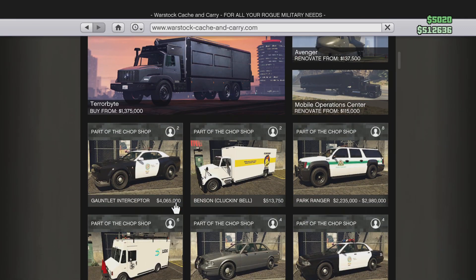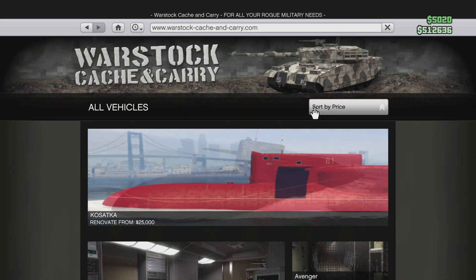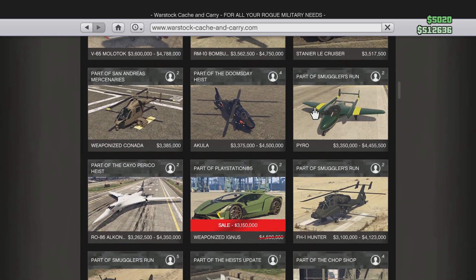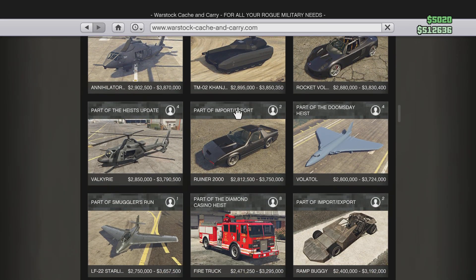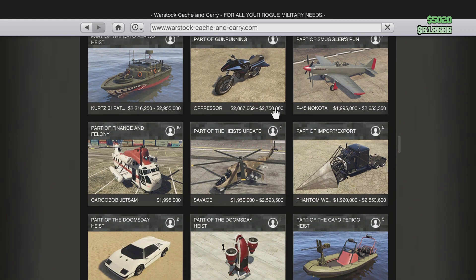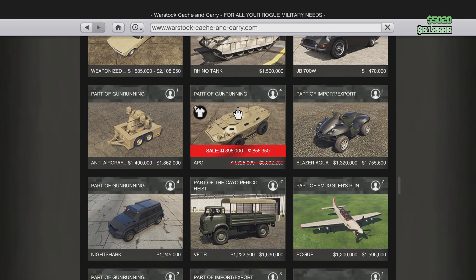I saw a certain vehicle that I've been saving up for but didn't buy. Let me go find that real quick. Vigilus is cool but I don't really care for it. This is cool because it's an A-10 Warthog — or in this game, the B-11 Strike Force. I don't remember what the Warthog is actually called, I just call it the A-10 Warthog.